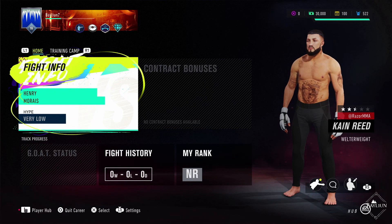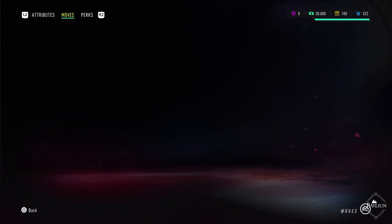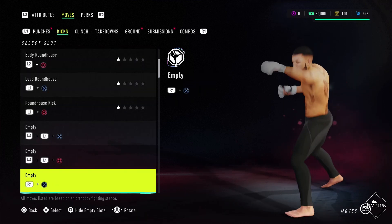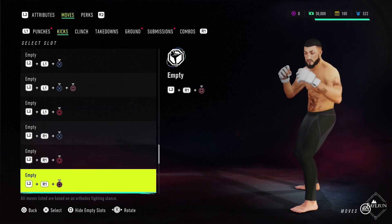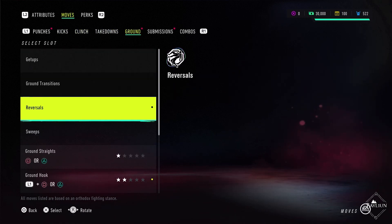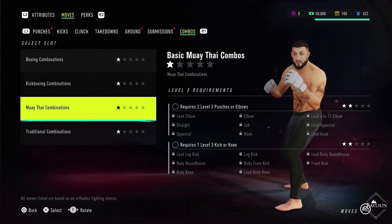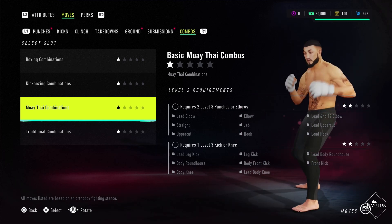Now what I do want to do really quickly is take a quick look at my fighter evolution because this isn't something I've been paying too much attention to and I want to see what techniques I've got right here. Did I start with a switch kick? I've got a rear elbow but no lead elbow. I've got no spinning elbows. My leg kicks are still very low level as are my roundhouses. I've got no front kicks. I've got a body knee and nothing else in any of these slots either.